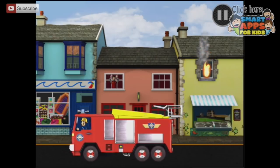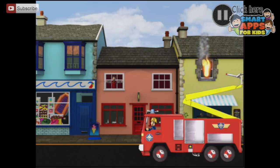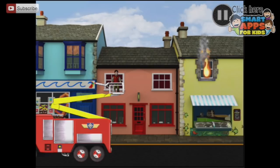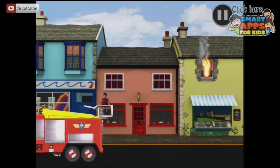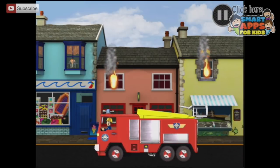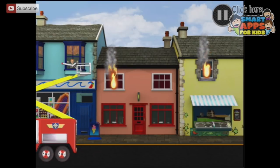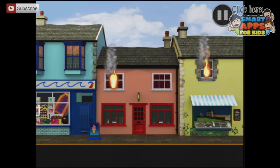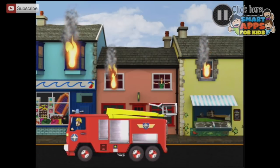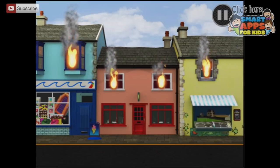Rescue the people of Pontypandy and put out the fires as quickly as you can. Tilt your device or use your finger to move Jupiter. I think I see someone — it's Moose. Let's go forwards and take this down. We've got Moose. I think I see someone — it's Norman. He's always in trouble, that Norman. Raise it up, move forward a little bit, bring it down. It's Dilys. Here we go, pull it down. Dilys is safe.